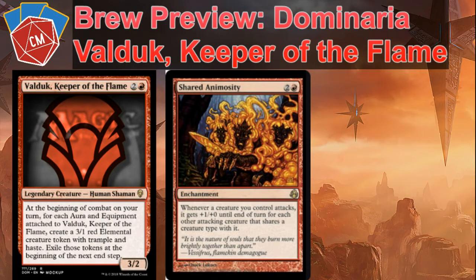Next, we have Shared Animosity, giving plus one/plus zero for each creature attacking that shares a type. Really good for elementals — if you have two of them, they all get plus two/plus zero. So that can really get out of hand, especially with trample and haste. Shared Animosity is a really great card for massive wave-type decks.